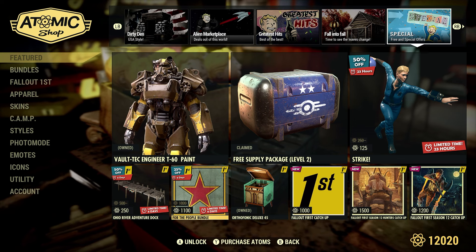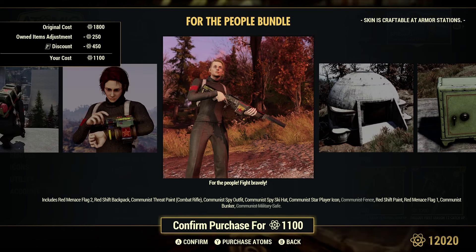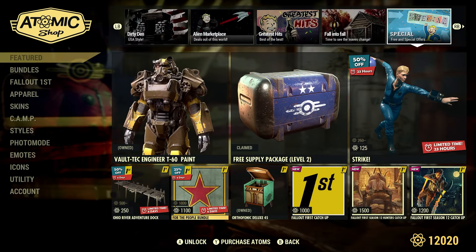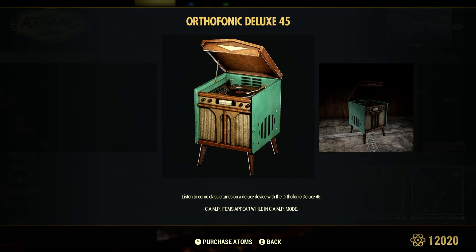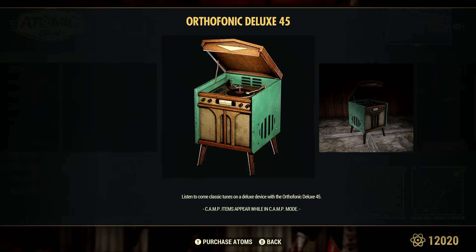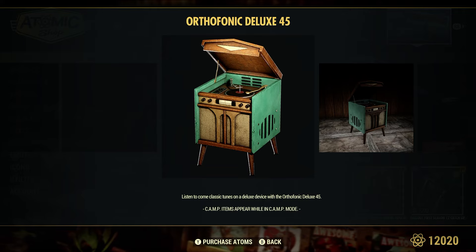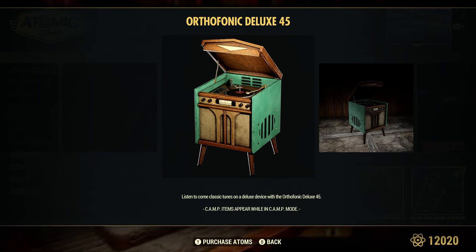For the People Bundle — 25% off or Fallout First for 1,100 atoms. Personal cost is 1,800, the discount is 450 atoms. It's a little cheaper for me since I own some items in here already. The Phonic Deluxe 45 is the free slash bonus item for November 2024 for Fallout First members only. I did do a video on this a couple weeks ago when we first got it. It looks very nice. During the video I had the sound down because radio music is copyrighted, but folks have told me there is music and even some talking on it — just an FYI.